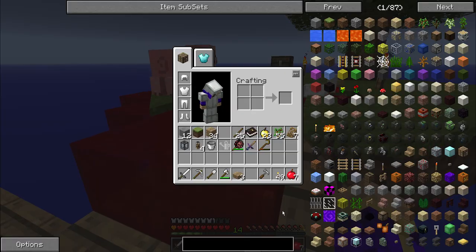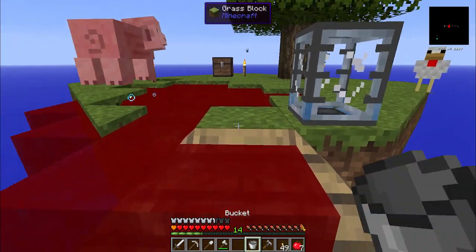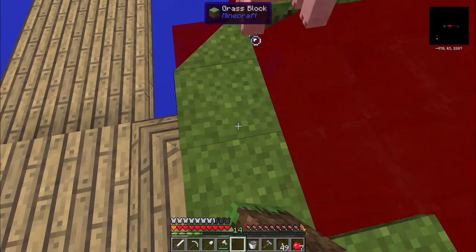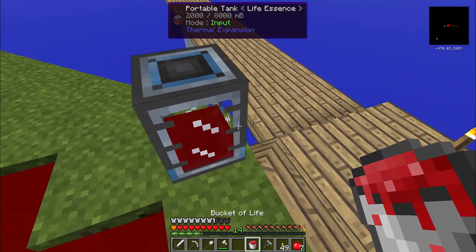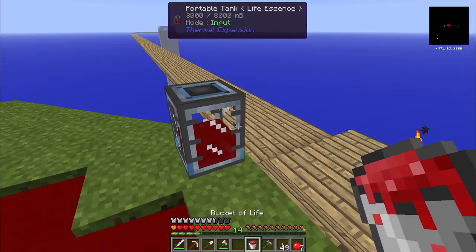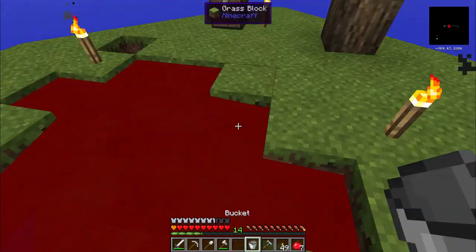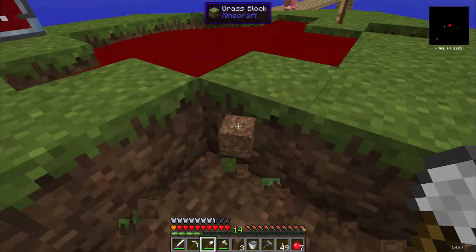This is a mess that I've been meaning to clean up on camera. You get the portable tank fairly early as one of the quest objectives, so I'm going to start scooping up the liquid blood and dumping it into the portable tank so that I can take it back home with me, and also just clean up this island a bit in general. Now I will be able to pump the blood from this tank into my blood altar.